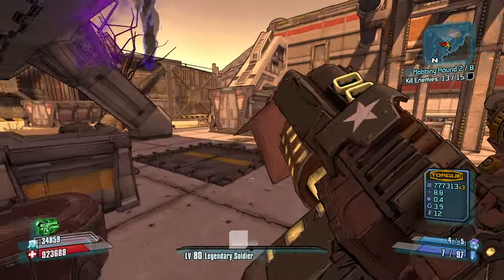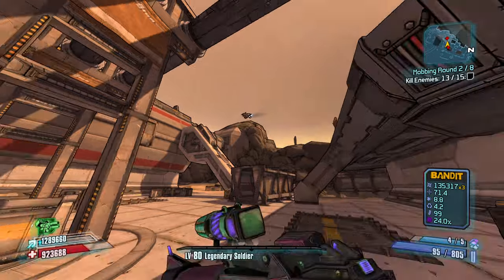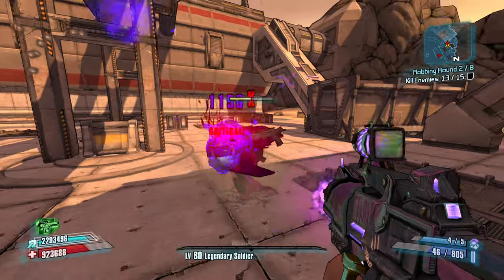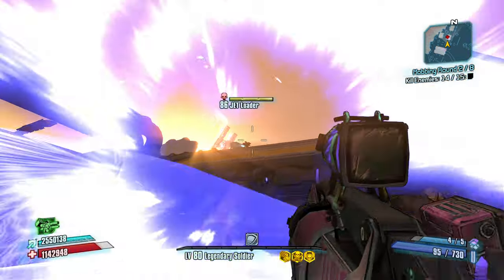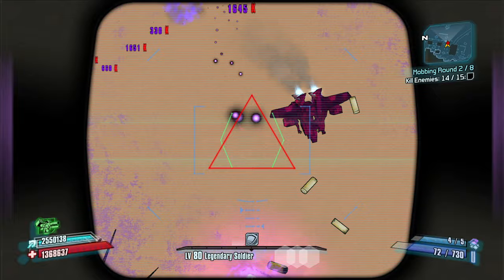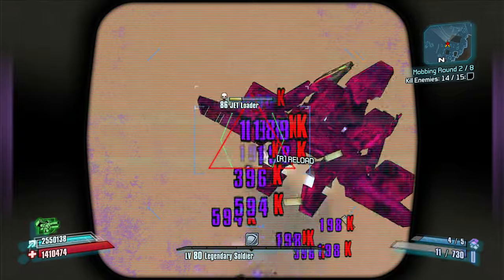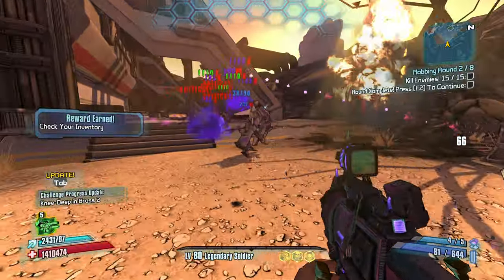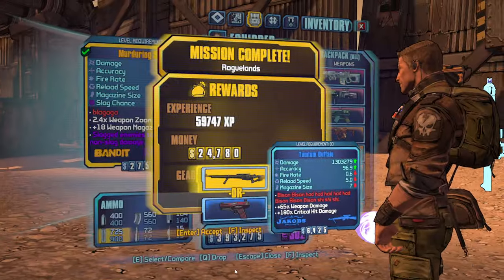Oh oh oh wow — chill out. I have a slagger for these guys. There we go — not bad. Now we got the kill skills to back it up. Trying to get those shots to land. Oh yeah, here he comes. That was easy.